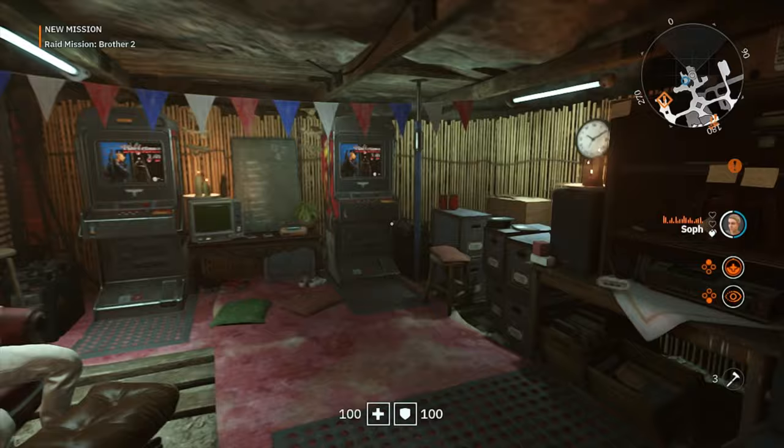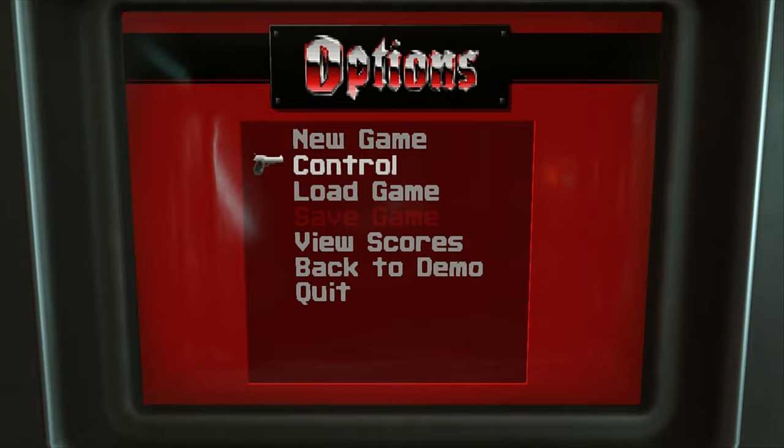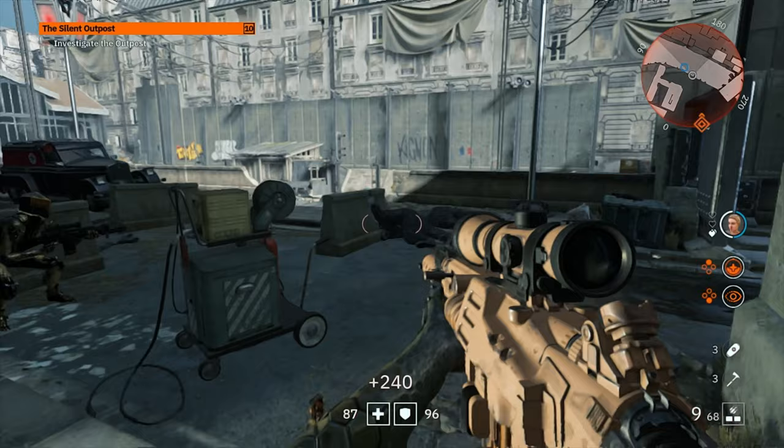There are many similarities to games like The Division if you've played that on other consoles. You and your partner can begin in the hub area once you've done the initial few levels, and from here you choose missions which you then undertake in any order you choose. While out on mission, you'll also be sent optional objectives which can earn you more points.